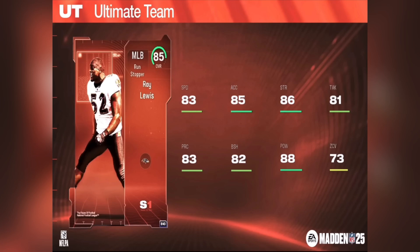We're going to go over Ray Lewis at our number 4 spot. The reason I have him at number 4: 73 zone, only 83 speed. I know it's a middle linebacker, but 81 tackling for Ray Lewis is so disrespectful — that should be at least an 85 or 84. 86 strength, 85 acceleration, 88 hit power, which is unreal. He's going to cause a lot of fumbles. But do you really want to upgrade Ray Lewis first before the three other guys we're going to go over? I just don't think so. I think Ray Lewis is a card you can upgrade later on.